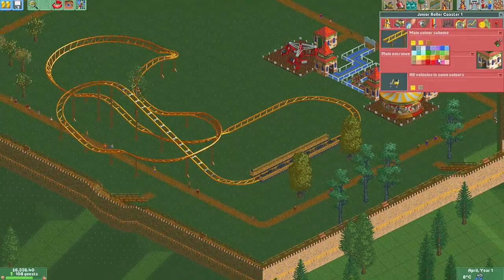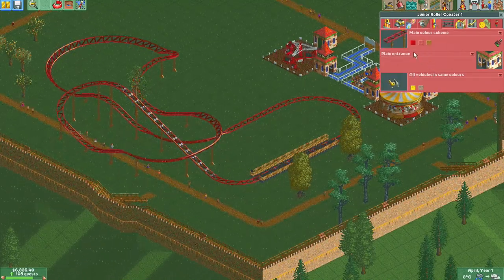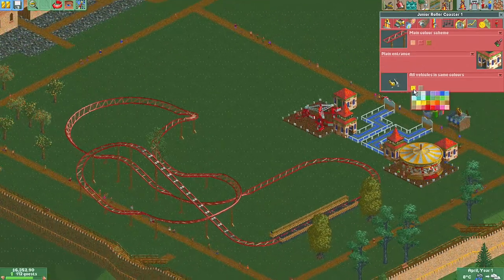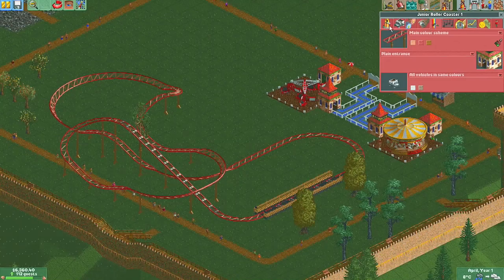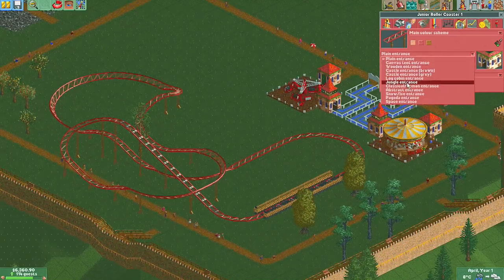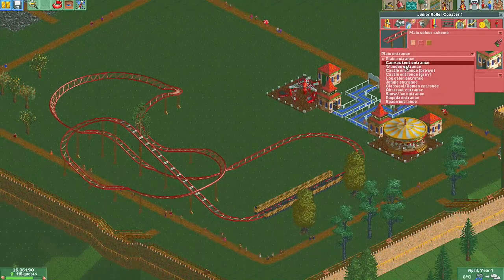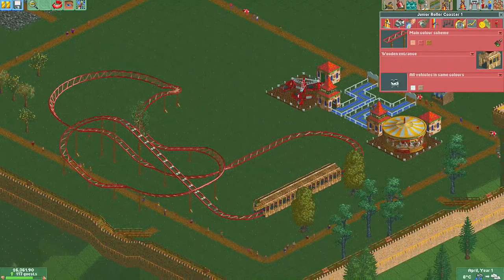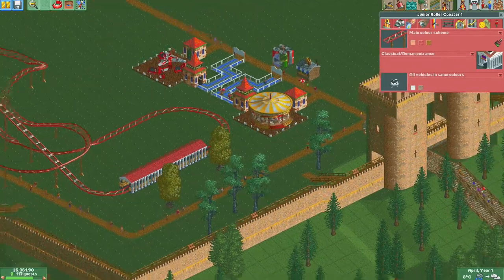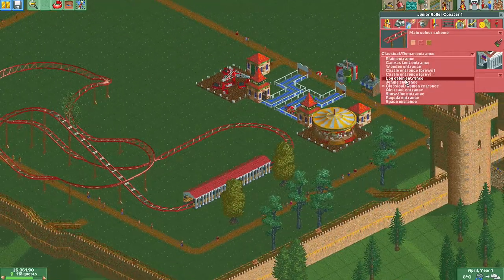I don't want yellow — yellow's kind of ugh. So I want maroon actually. Yeah, that's perfect. I'm going to make this track white. Oh yeah, you can change the station style — let's make it a castle. Ooh, Roman. Nah, this doesn't fit. I'm getting a bit carried away here.